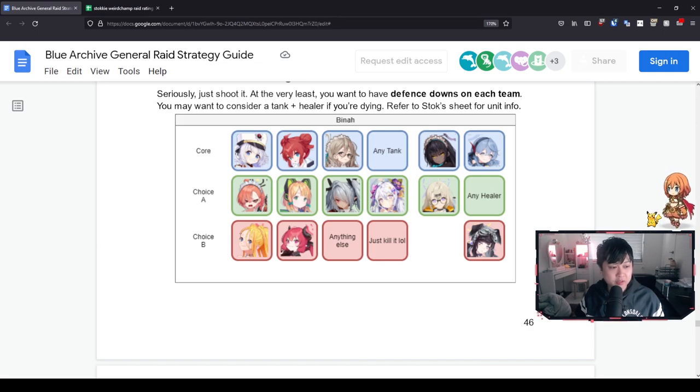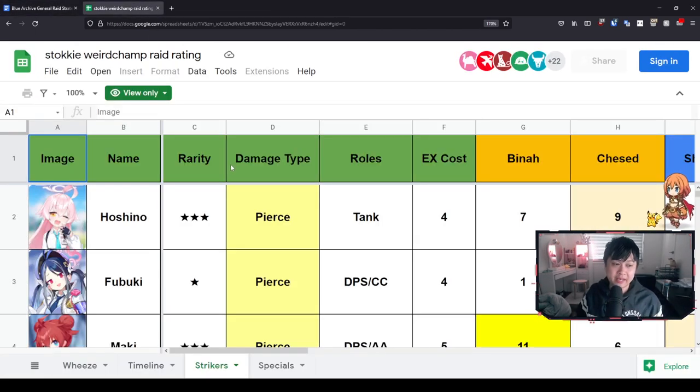Let's have a look at the options. Pina is actually a fantastic single target attacker. Junko and Nero are both really, really good as well. Midori I do believe is quite strong — you just need to make sure she is built out, because there are indeed better options than Midori. And if you want even more options, you can head over to Stocky's Weird Champ raid rating.